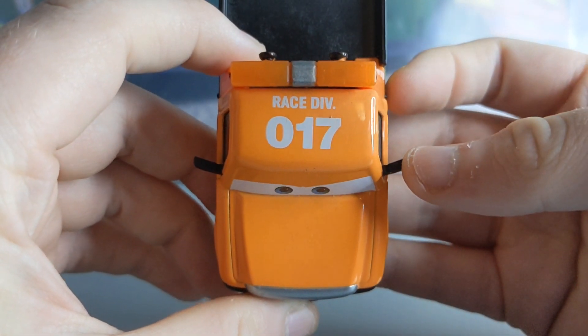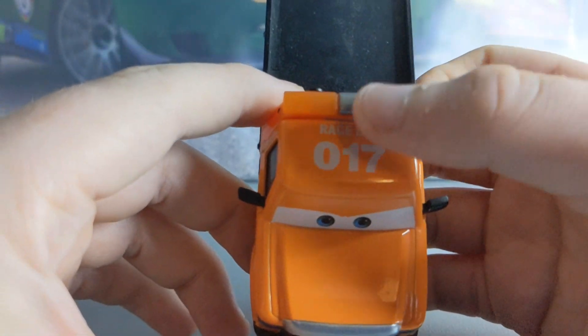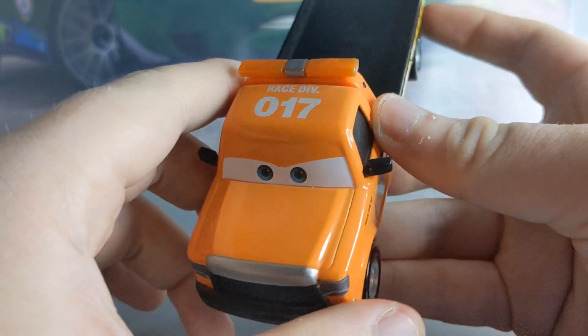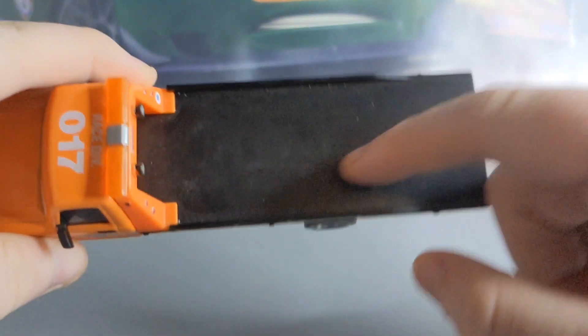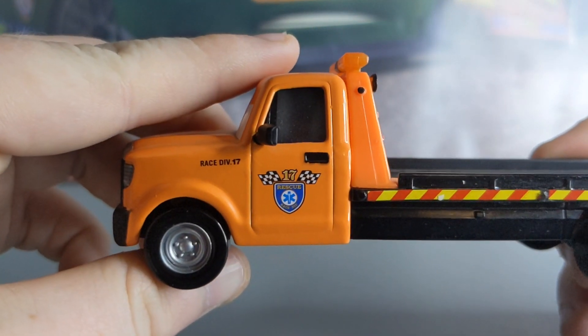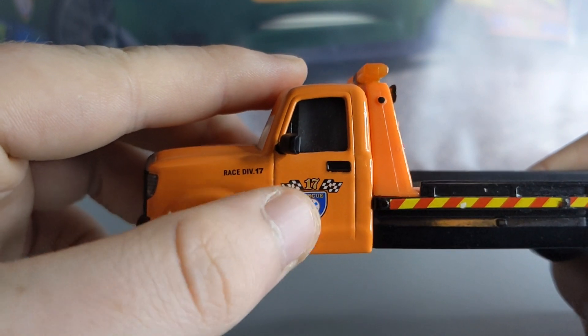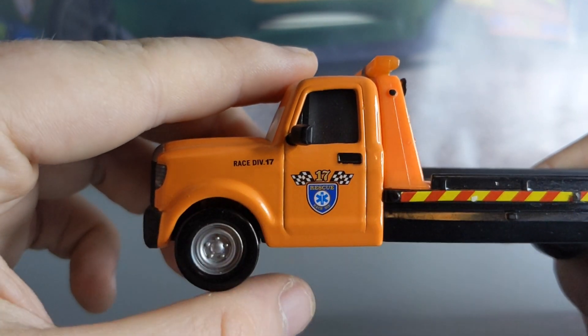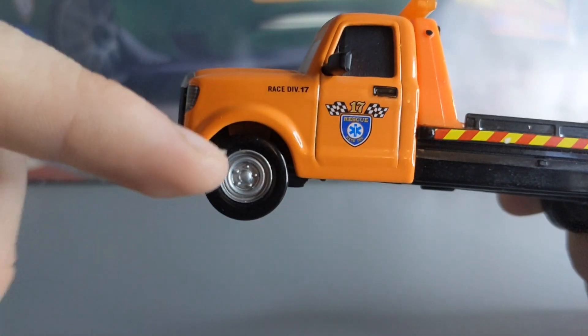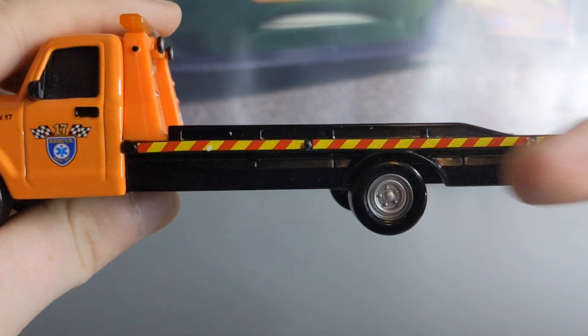Number 17 for Race Division — Race Div 017. He's got some hazard lights there. There is this massive flatbed truck which we will put some cars on in a little bit. Race Division number 17, there's the checkered flags, rescue. And there's that logo which is also on Tiny Lugsworth and Morgan Martins. Very nice basic rims, and hazards all around.